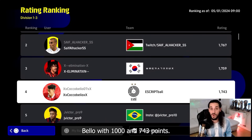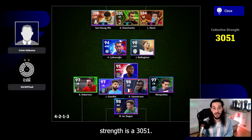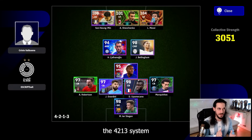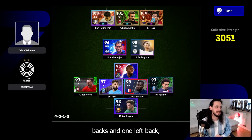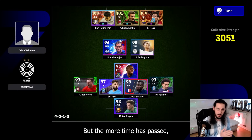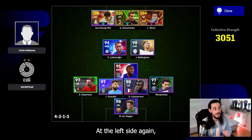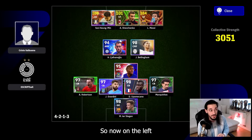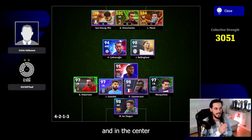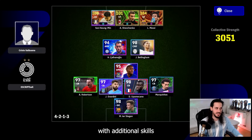Fourth place: Coco Bello with 1743 points — Valbuena, so long ball counter. Collective team strength is 3051. Again the 4-2-1-3 system with two center forwards, one second striker, three center backs, and one left back — the Player of the Week version of Robinson, one of the best full backs in the game. Up front you can see the Big Time version of Lionel Messi — the boot-kissing one, which I also prefer — and many players are using Haaland on the left center forward/second striker position with his Blitz Curlers. In the center it's Shevchenko, an underrated player who brings everything when equipped with skills like double touch.